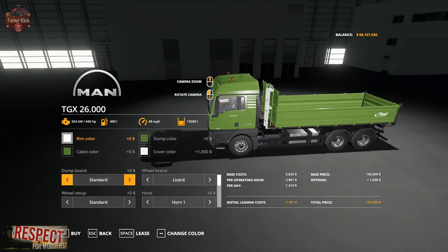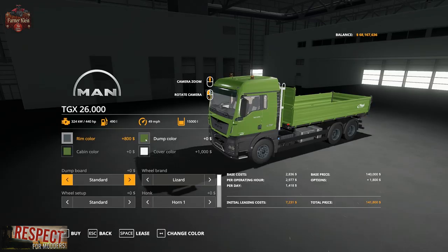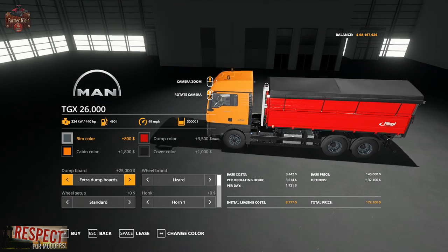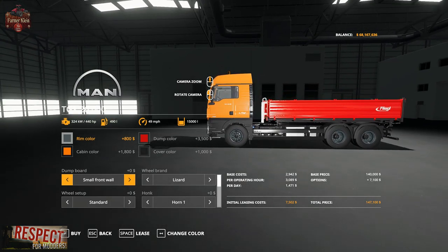For configuration options, we have the ability to change the rim color, dump color, and cabin color on all of these trucks, as well as the cover color. For the dump board, we have standard, a short front wall option — which reduces capacity to 15,000 liters — and extra dump boards with a cover, which brings capacity back up to 30,000 liters.